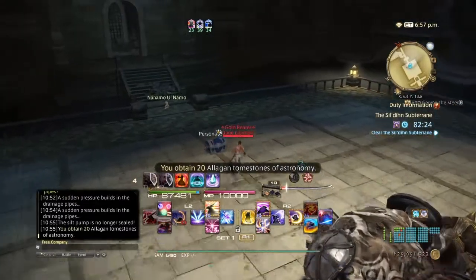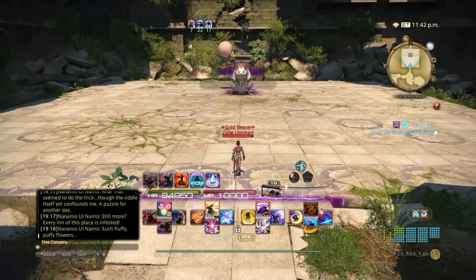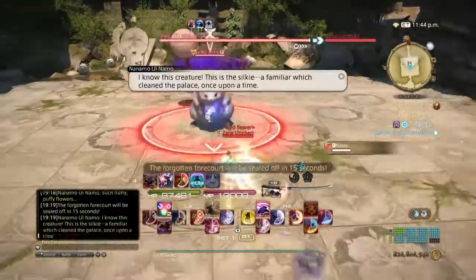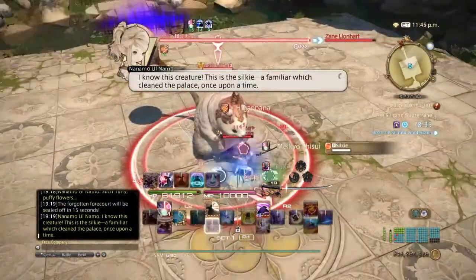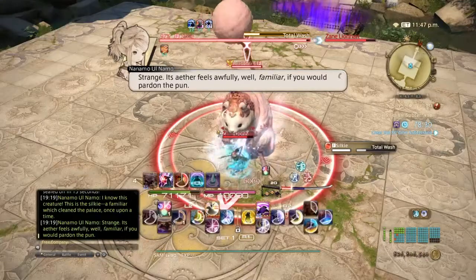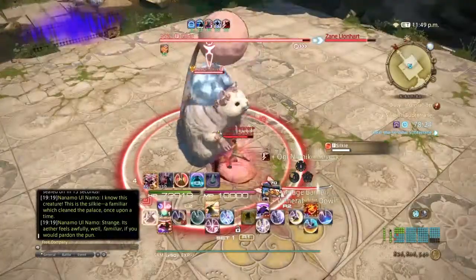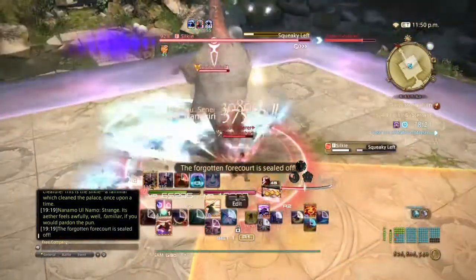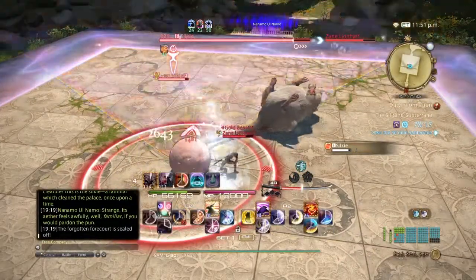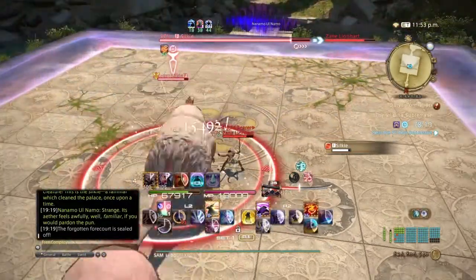Moving on to the left path final boss: Silky, which is also going to be the mount. This boss has four variation mechanics depending on what puzzle you complete or fail. Total Wash is a raid-wide — mitigate and heal through it as normal. Squeaky Left means he'll go from right and swing all the way to your left — just stand on the opposite side and you'll be fine. Sometimes he might go right so stay aware.